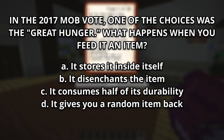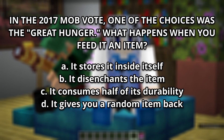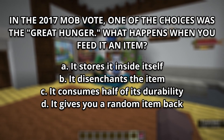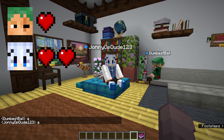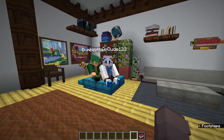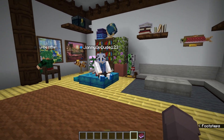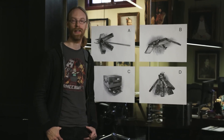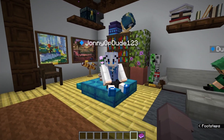What the heck is the Great Hunger? I've never heard of that in my life. The answer is B — it disenchants the item. This cute-looking mob has a huge mouth and a great appetite for enchanting powers. We literally have an item for that. Well, back then we didn't — that's why it didn't get added. Eshin, you're down to your last life.